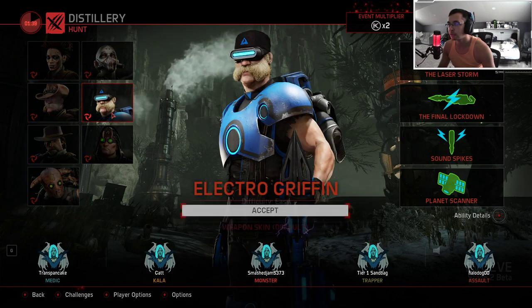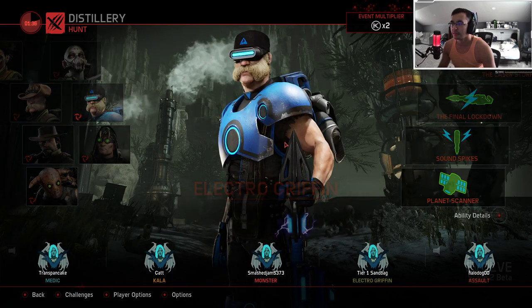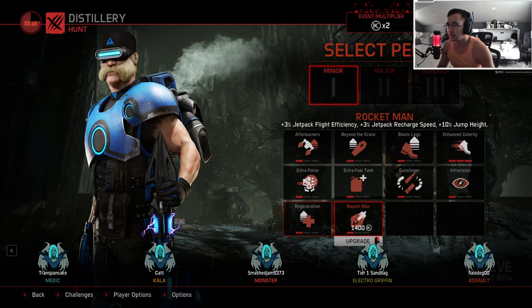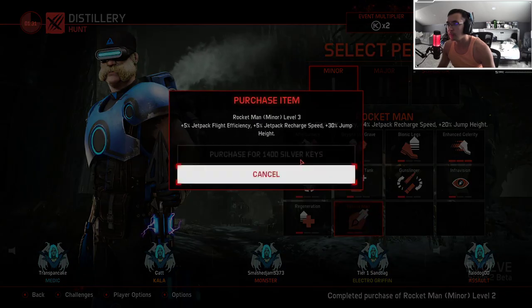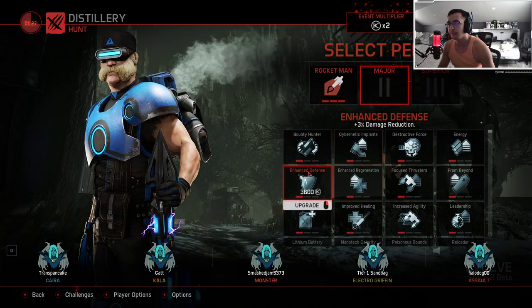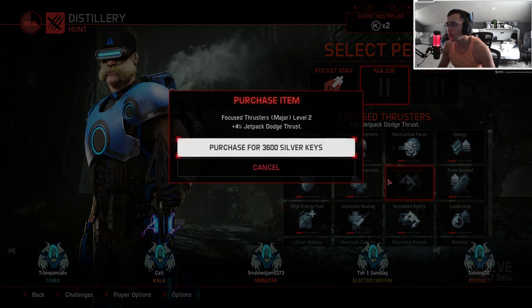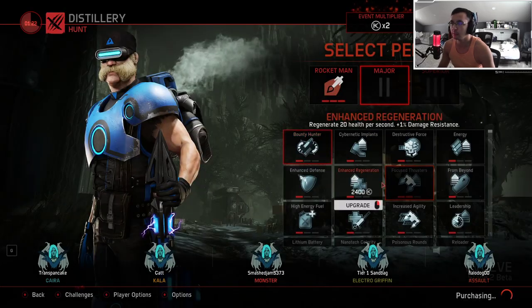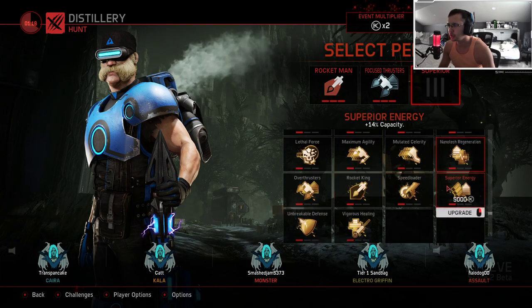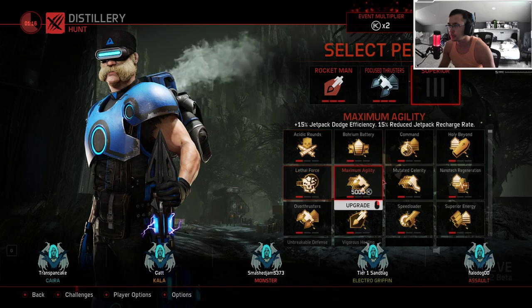Gonna go ahead and choose Electro Griffin. One of the things I like to do when I play Trapper is I like to really bump up my jetpack speed, especially on Electro Griffin. He kind of relies a lot on being up close and personal in the monster's face. So just hitting these huge jetpack boosts lets you spacebar more in a fight and lets you DPS a little bit more.